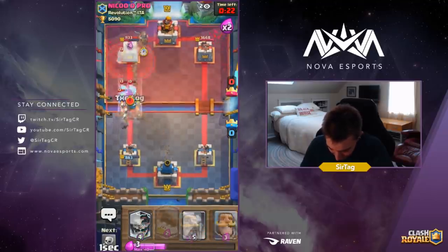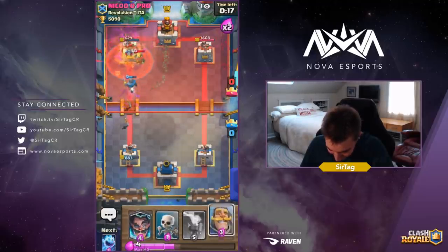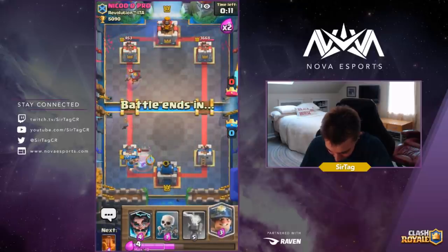We know he has Goblin Gang in cycle so we're going in for a Poison. He drops the Minion Horde on top — that's phenomenal for us, we are chillin' boys. Dropping a Knight on defense because the Skeletons would obviously get Zapped. Dropping an Ice Spirit to redirect the Miner.